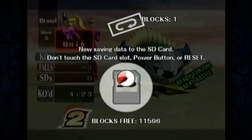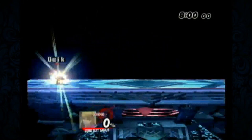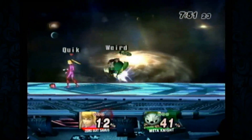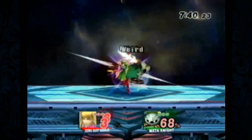We're likely going to see a counterpick to FD unless Joe bans it. Joe banned Halberd, and it is FD. It's very common from V because he takes a lot of Meta Knights here. I'm not sure what Meta Knights have been banning, but I can understand why you'd want to ban Halberd.